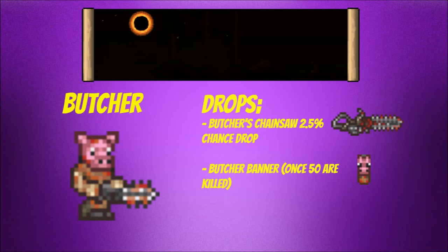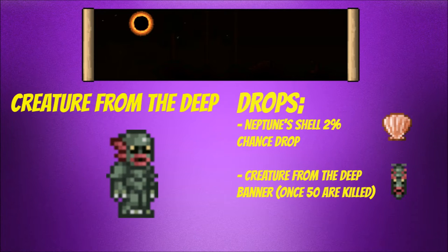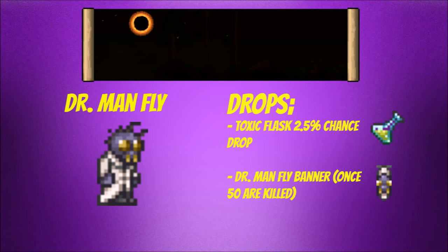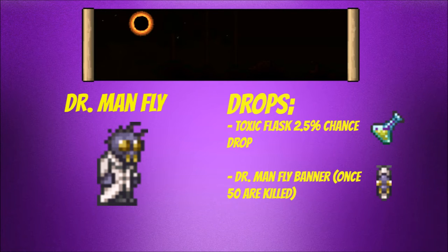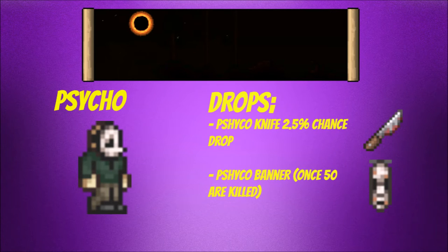The first new mob is called the Butcher — it can drop the Butcher's Chainsaw, which is a new melee weapon, and it also drops a banner after you kill 50. The second new enemy is called the Creature of the Deep; it drops the Neptune Shell, so it is no longer craftable, and also drops a banner after 50 kills. The third new enemy is called Dr. Manfly — he's basically a giant fly and can drop the Toxic Flask, a new magic weapon, and a banner after 50. The fourth enemy is called the Psycho; he drops a melee weapon called the Psycho Knife and also drops a banner after 50 kills.